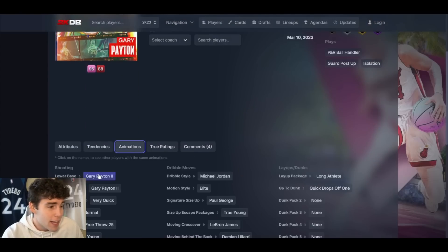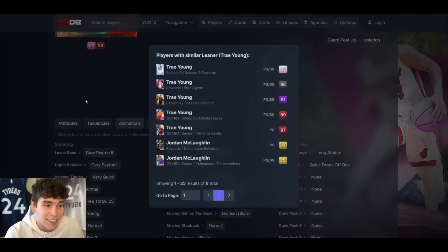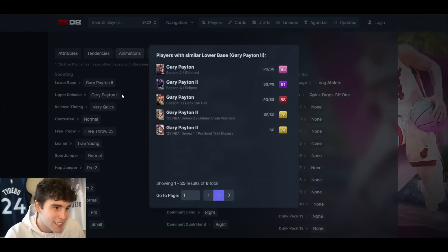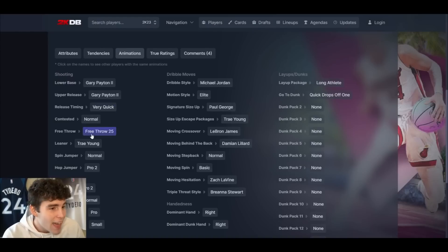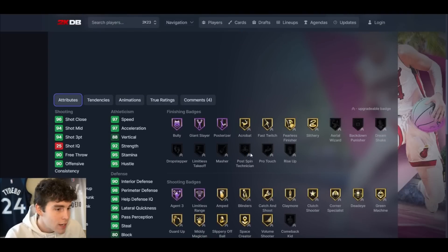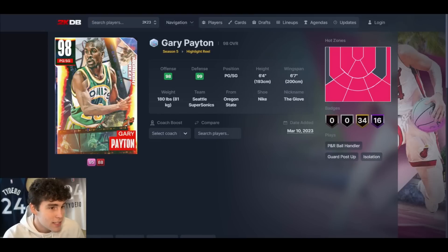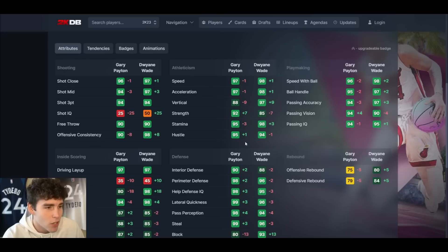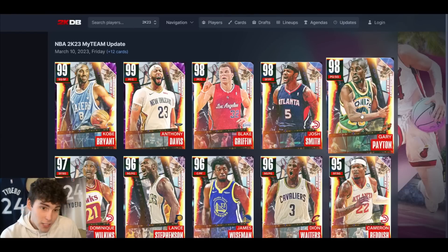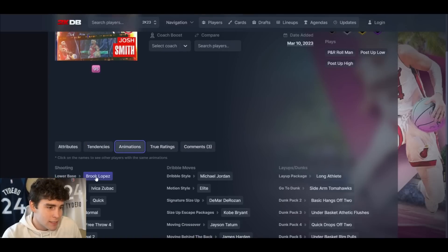Gary Payton is up next — Gary Payton base on very quick. Now he's got the Trey Young leaner, which is really interesting. On current gen the Trey Young leaner is very important, and on next gen it's still a really good leaner. On very quick, MJ dribble style, quick drop dunks, perfect tendencies, Hall of Fame limitless range, great defense. For point guards under 6'4 I don't think you're going to find anything better. I'm taking Gary Payton over Dwyane Wade any day — animation-wise it's not close. Gary Payton is not a card to sleep on; it took a lot to make this card good but 2K did what they had to do.